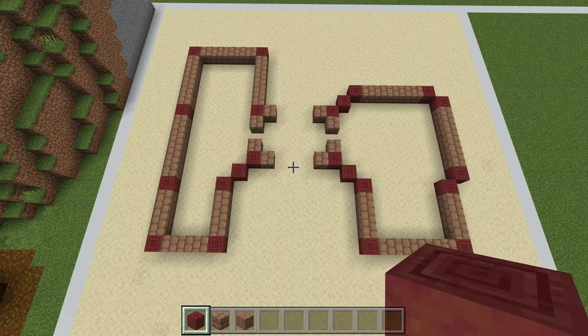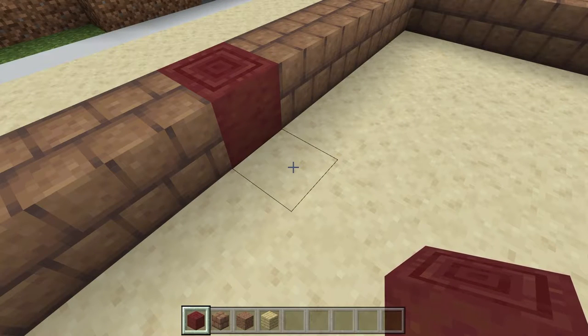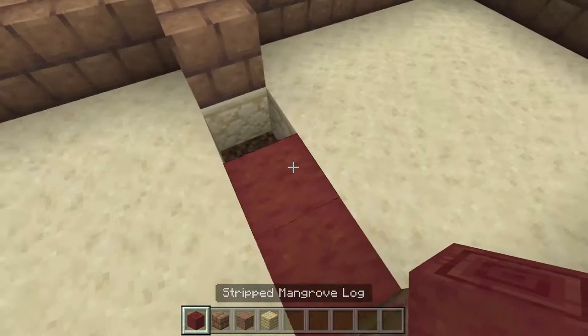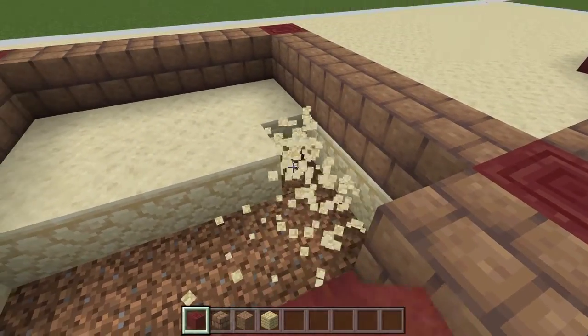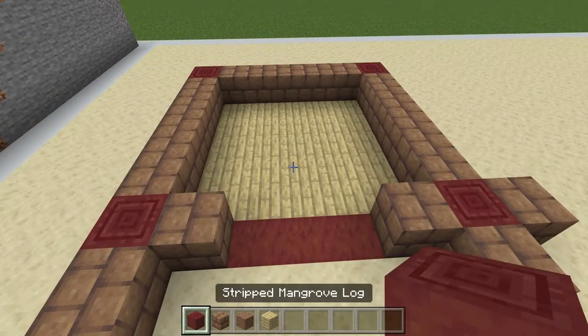This is what our floor plan should look like. Now we're going to go one section at a time and build these out. We're going to start with the bedroom, which is this section right over here. First things first, coming across we're going to put one block on each side, bust these three out, and put all the way across just like that with our mangroves. Then all of this we're going to take out and put in birch planks — and there we have our floor.